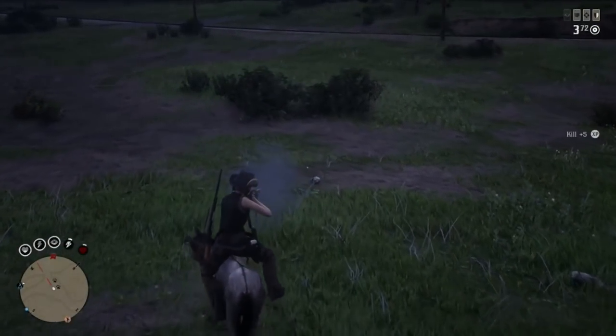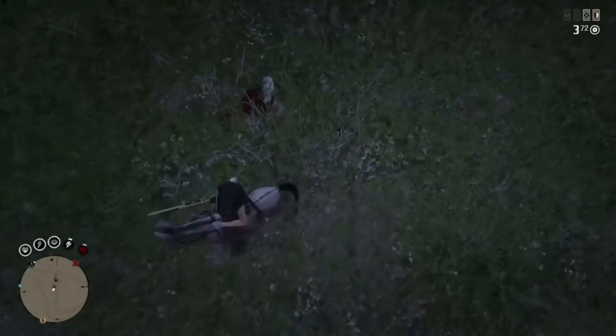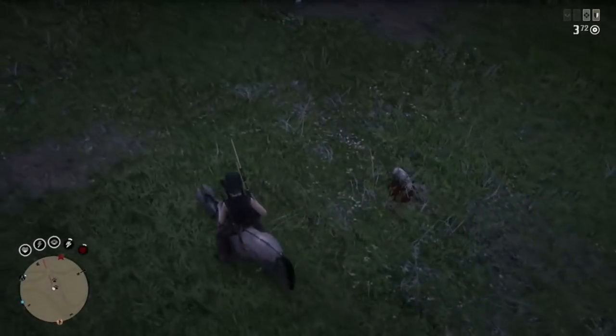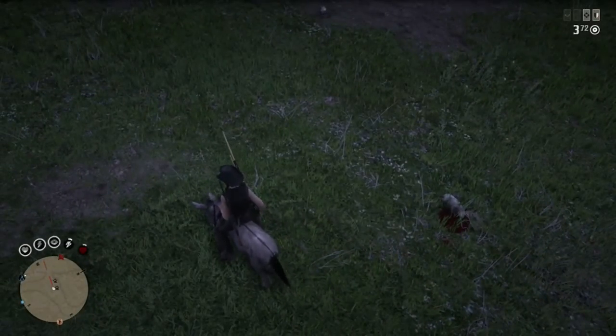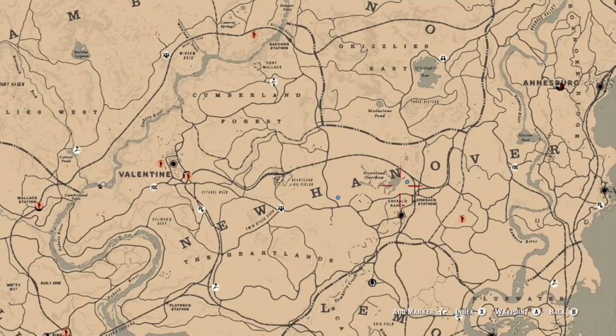You can also find opossums scattered throughout the Heartlands and over as far east as Heartlands Overflow. At this specific spot I ended up finding both of them, and in the next clip you'll see Infamous and Vivid both pinpointed on the map — both of them at the same time found opossums. There are plenty of locations here to get those done.